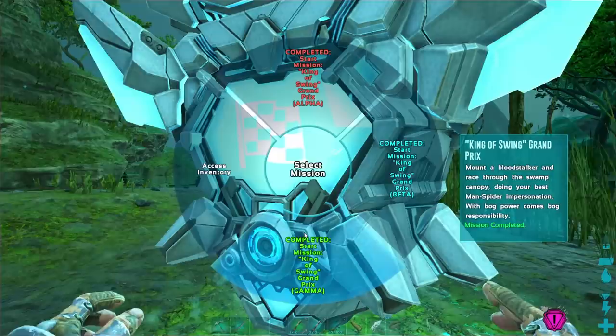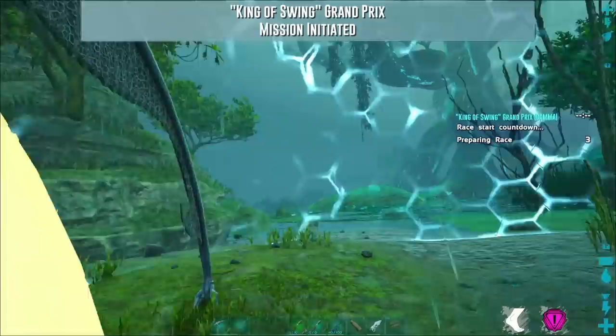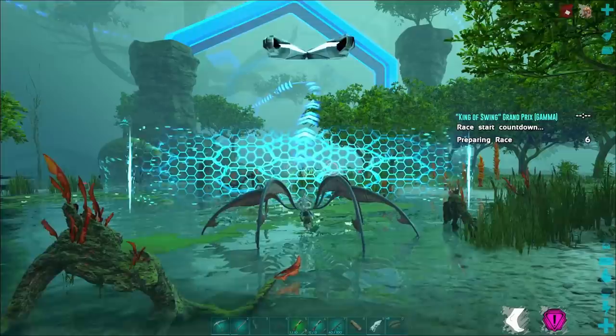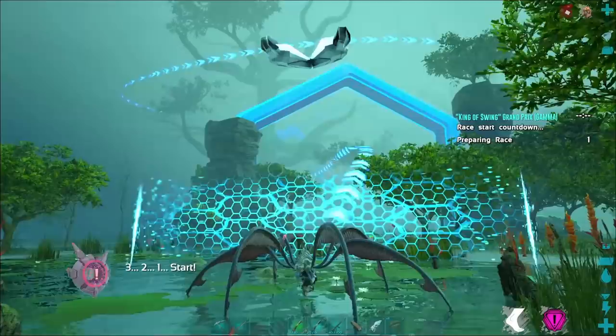The King of Swing mission will have you riding a Bloodstalker through a series of elevated gates through the trees, swinging using the Bloodstalker's unique web swinging mechanic — which entirely isn't Spider-Man related. If you don't have a Bloodstalker, don't worry — you will be supplied one in this mission. That's important to note because the stats of any Bloodstalker you bring will have nothing to do with how this race goes.